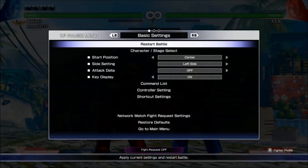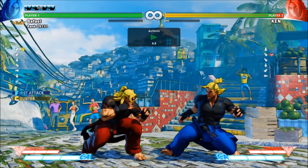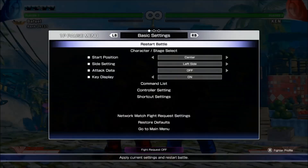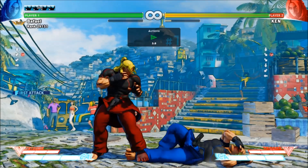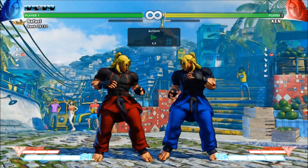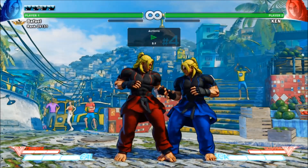If you hit the opponent after they hit a button, but before their attack hits you, you'll get a counter hit. Counter hits do a little more damage and stall the opponent slightly longer, which is important for combos. Certain hard normals will grant crush counters rather than counter hits. I've got a lot to say about these, but I'll talk about them in a later video. If you're getting counter hit a lot, it's a big clue that you're attacking recklessly.